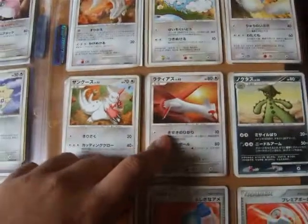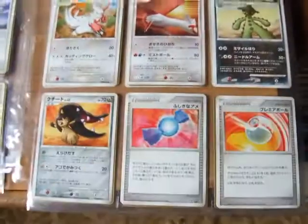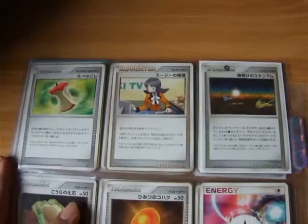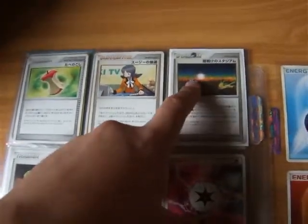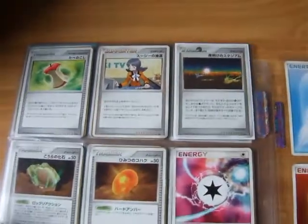Here's a Lotad — one of the last rares I needed. And here's the end: trainers. I really like this trainer — it's really nice. It has Glaceon and Leafeon running on about a sunset. Looks really nice.